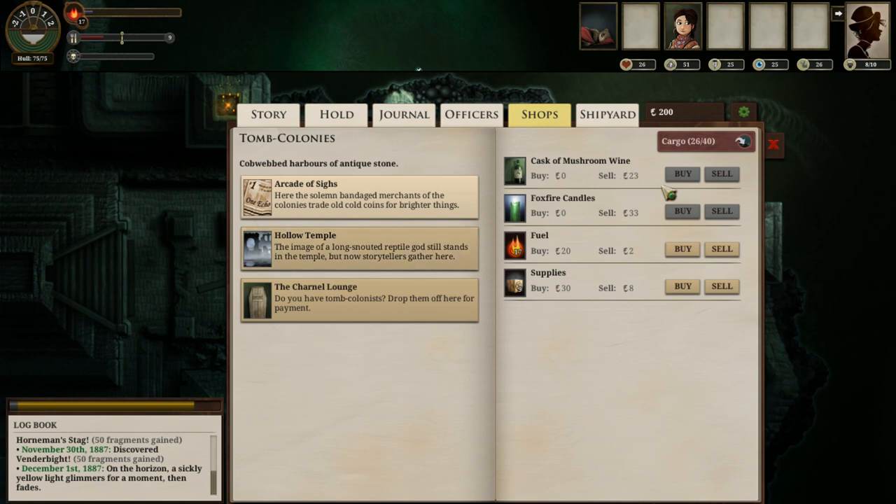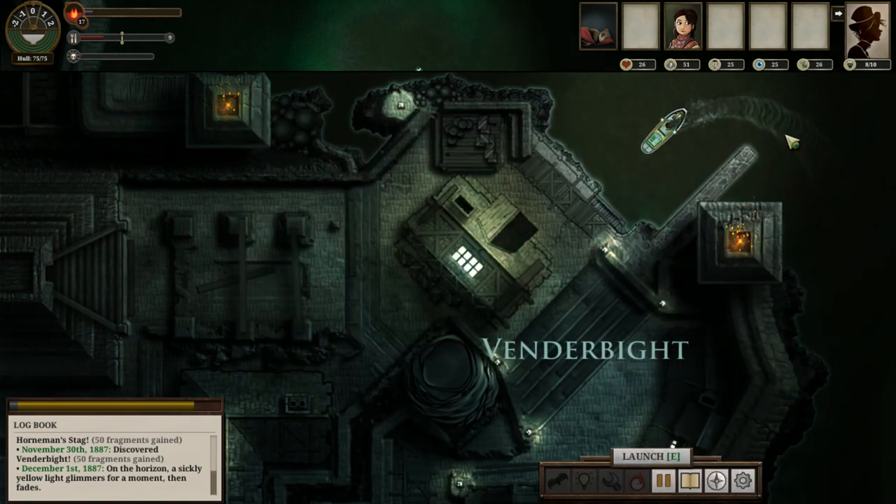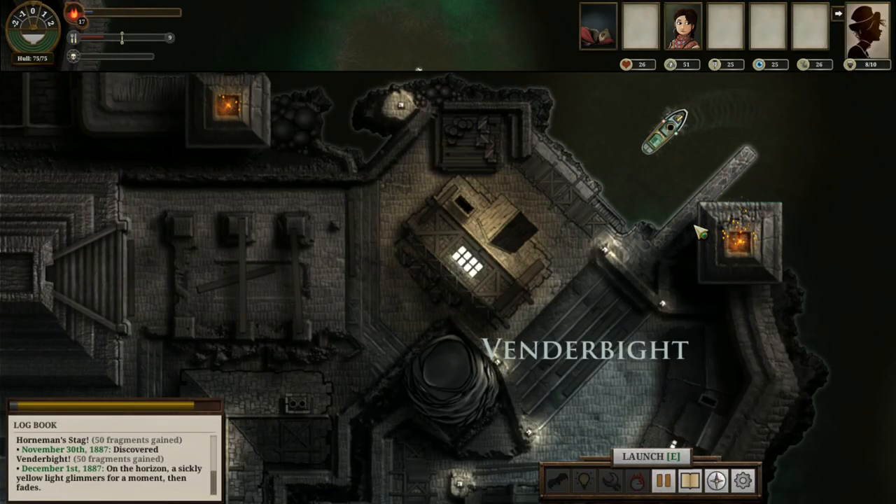The casks of mushroom I'm selling for 23 here — they're buyable for 21 in London, so if I'd purchased a couple I could have made a couple of echoes. Not a particularly big deal. I thought about it but decided not to this time around. Alright, anyways, I now have 200 echoes, which is actually quite good.